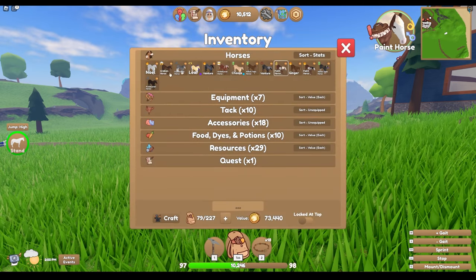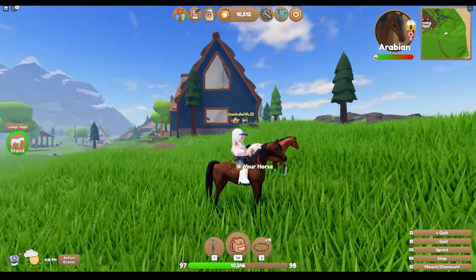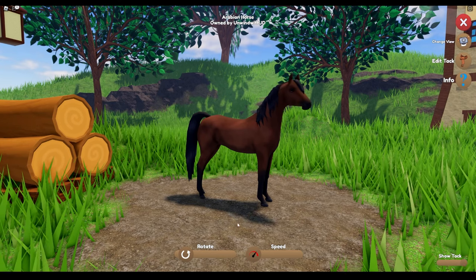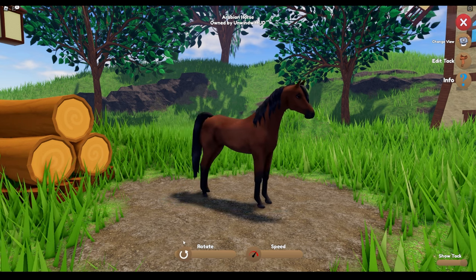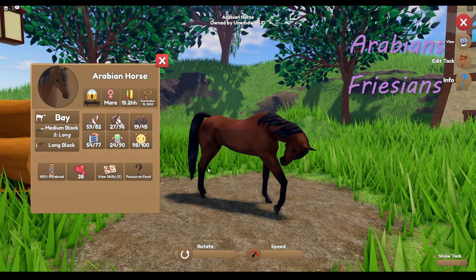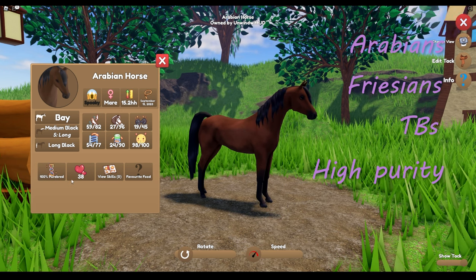Before we get going, I do want to show you this Arabian I caught naturally in the wild. It was so exciting because it's a beautiful Arabian horse and apparently it's sort of unique. I really like the Arabians and the Frisians. I might also have a thing for the thoroughbreds.